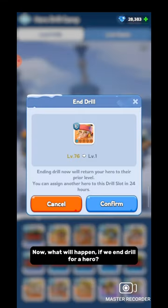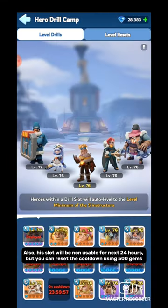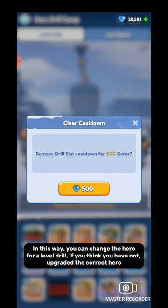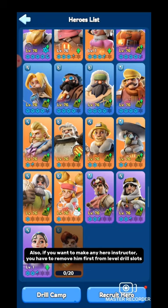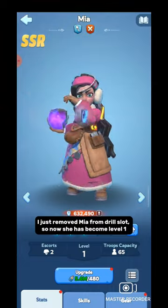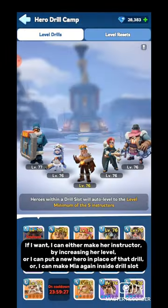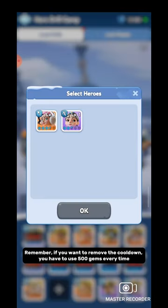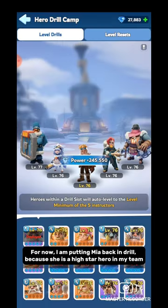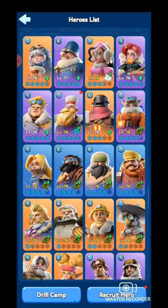What happens if we end the Drill for a hero? Ending Drill results in an immediate loss of the extra level for that hero, and that slot will be unusable for the next 24 hours. But you can reset the cooldown using 500 gems. This way you can change the hero in a Level Drill slot if you think you have not upgraded the correct hero. Also, if you want to make any hero an Instructor, you have to remove them first from the Level Drill slots. I just removed Mia from the Drill Slot, so now she has become level 1. If I want, I can either make her an Instructor by increasing her level, put a new hero in that Drill slot, or put Mia back inside the Drill Slot. Remember, if you want to remove the cooldown, you have to use 500 gems every time. For now, I am putting Mia back in Drill because she is a high-star hero in my team. There is no limit on how many times you can put the same hero in Drill.